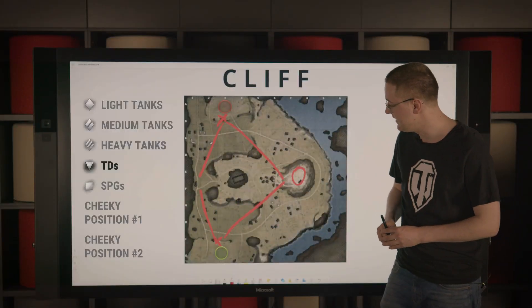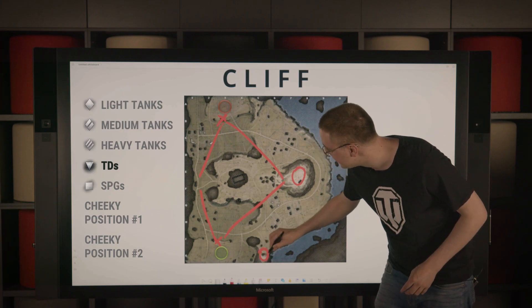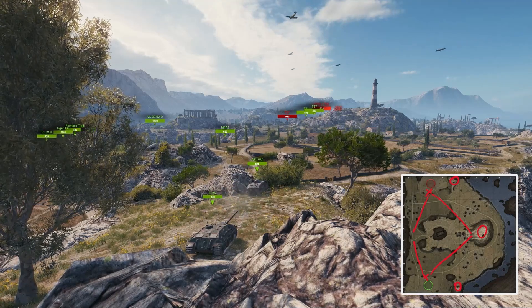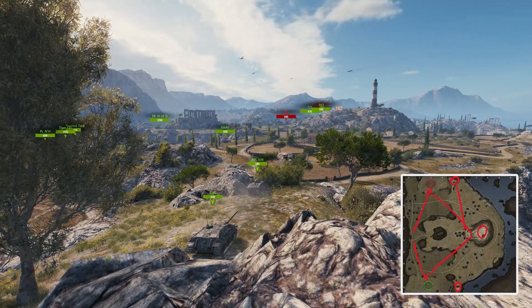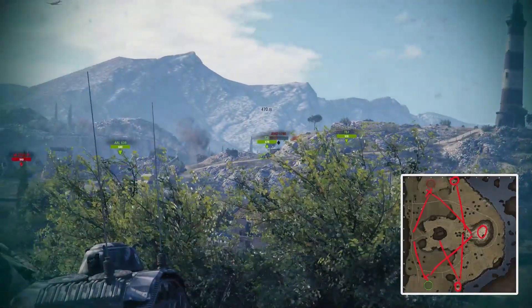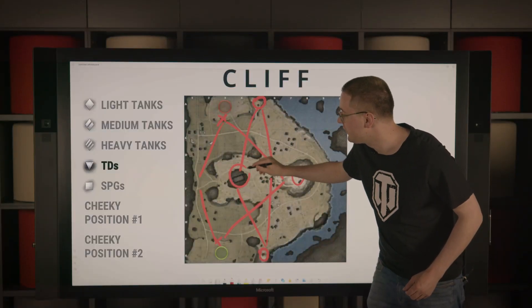For faster tank destroyers, we suggest taking these sniper nests in A and K5. From there, not only can you shoot towards the middle, but you can also provide supportive fire into this area of the map here, which is called the donut.